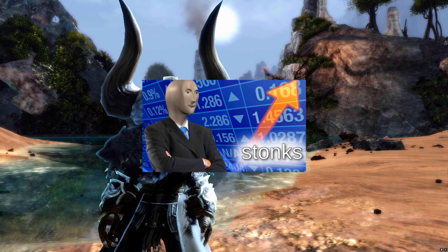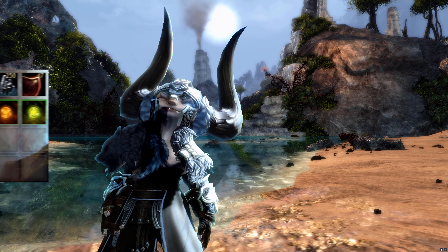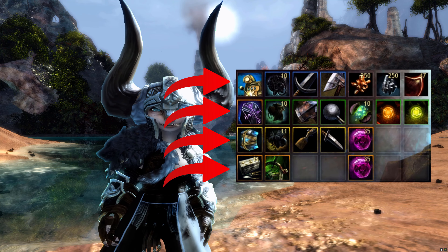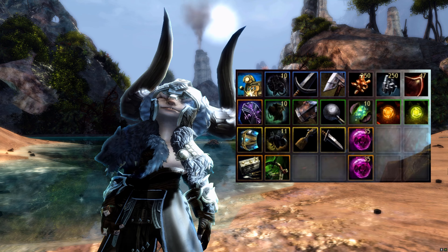Today I'll be covering the gem store salvage kits and optimizing your profit. I've separated the three rarities and put the salvage kits that you'll use next to them, along with the loot you're salvaging them for, in hopes to make things nice and clear.